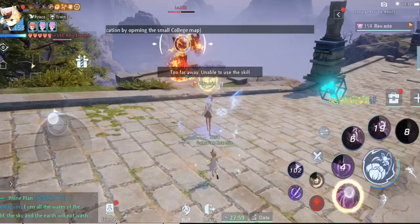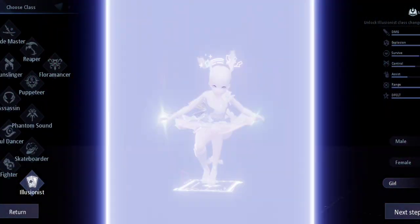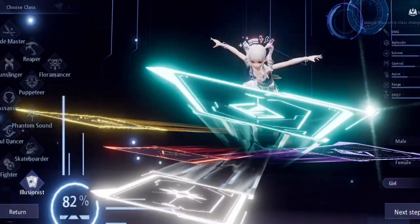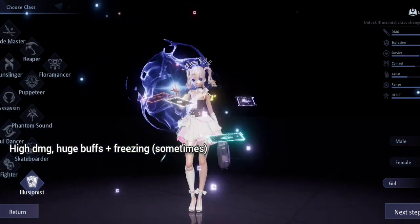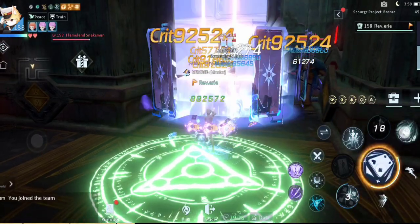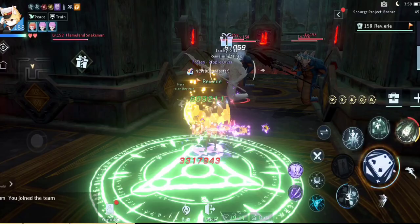The next class is the Illusionist. Although it lacks the control ability of the Floramancer and Assassin, it more than makes up for it with insane damage and the freezing ability of its skills. If you get the right buffs and play your cards right, you can actually use the Illusionist and go far in this event.